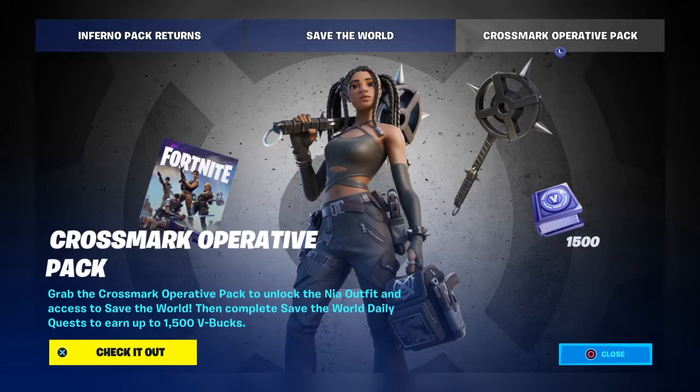Hey, this is Lee and welcome to Fortnite Clips UK. We have the Crossmark Operative Pack. Grab the Crossmark Operative Pack to unlock the Nina outfit and access to Save the World. Then complete Save the World daily quests to earn up to 1,500 V-Bucks.